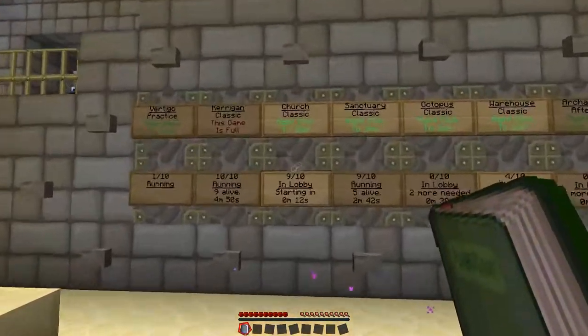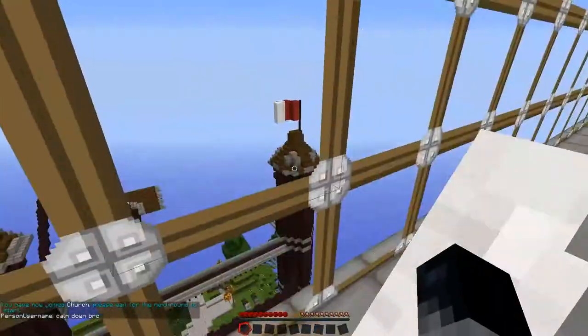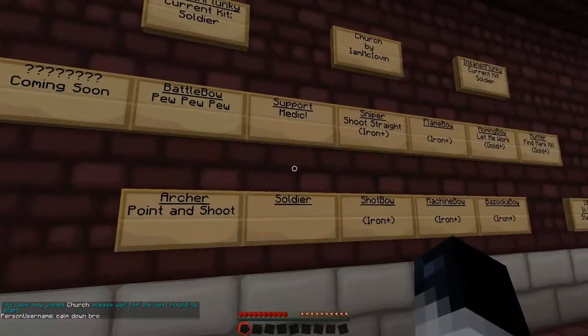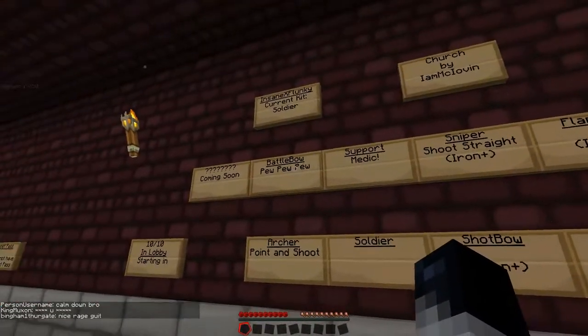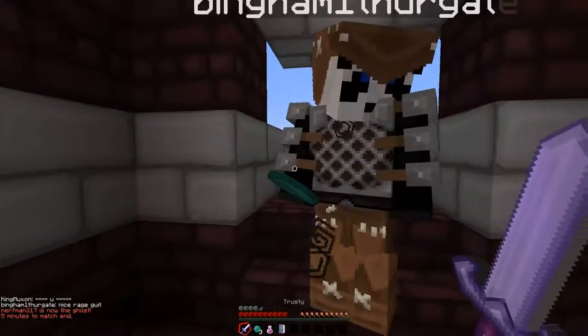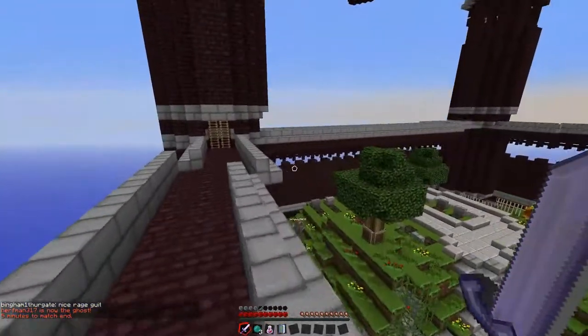The goal of the survivors is to actually stay alive. So I'm going to go ahead and go into this one called Church. Once you're here, you get to go ahead and choose one of these classes. I like using the soldier class, and I still ended up getting the soldier class, which is awesome.